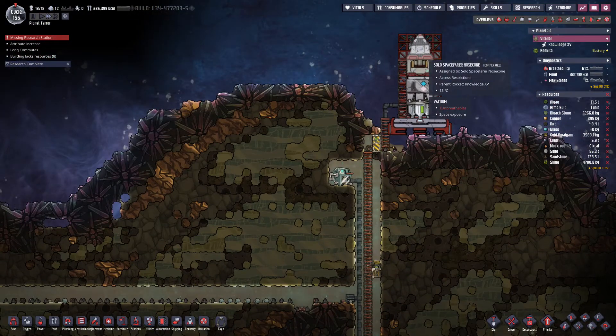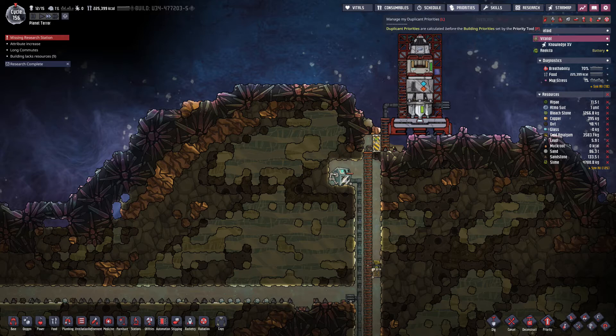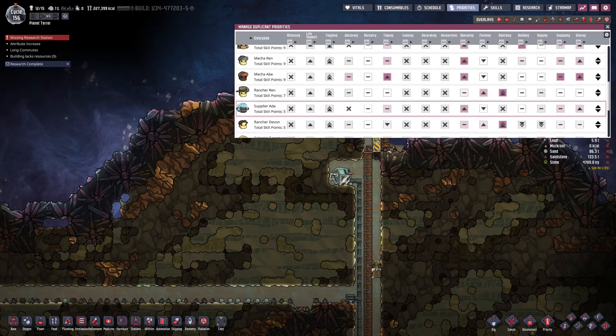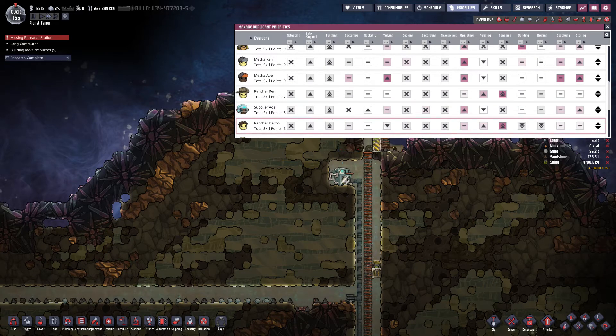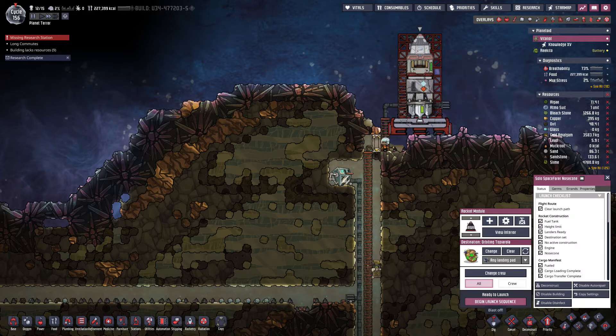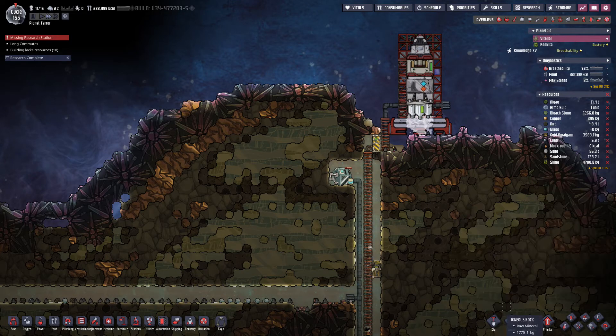Rocket — why aren't we launching? Let's check the priorities and make sure that Ada is actually going to focus on a little bit of rocketing. There she goes! You can do it, Ada! Drop off some algae. No errands. Begin launch sequence — at first I had to acknowledge warnings and then I had to begin launch sequence.